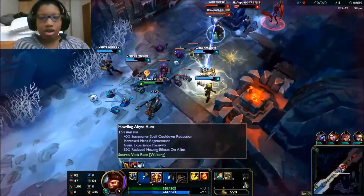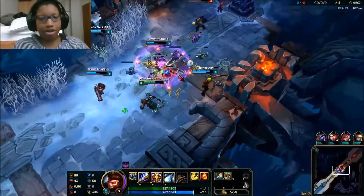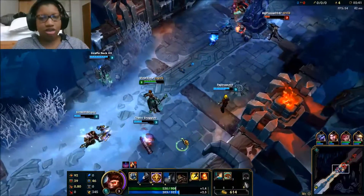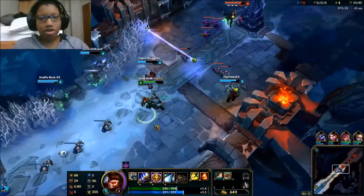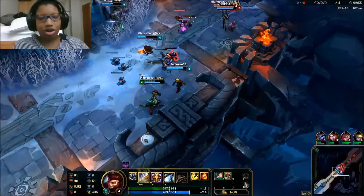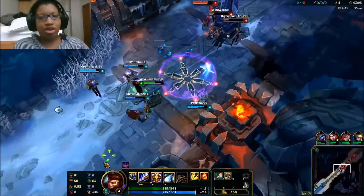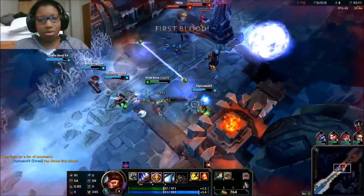We should be careful fighting Aatrox because of his passive. I forget the official name, but it basically acts like Sion's passive — he's given an extra life. I think it's called Bloodwell, where he'll regain a certain percentage of his maximum HP, I think always half, but I'm not entirely sure. I haven't played Aatrox in a while — the last time was when I was brand new to the game and he was free that week.